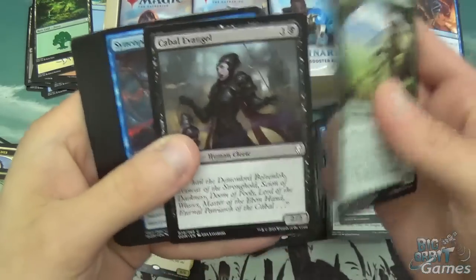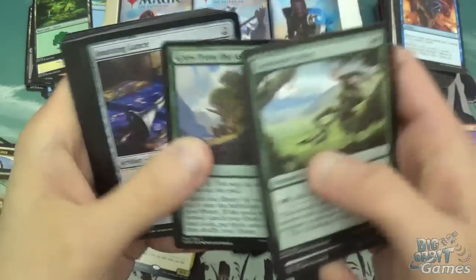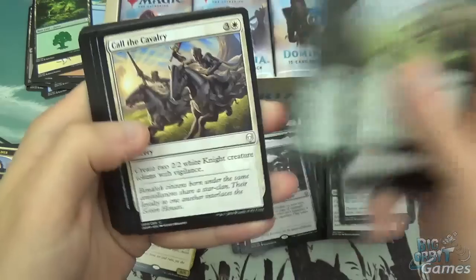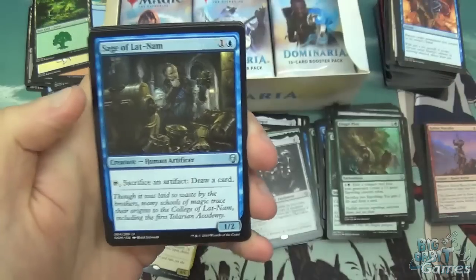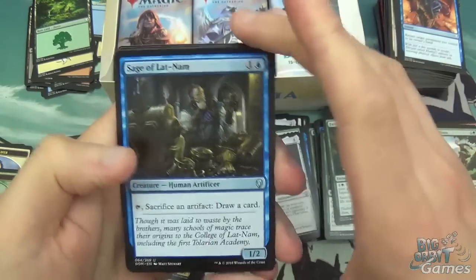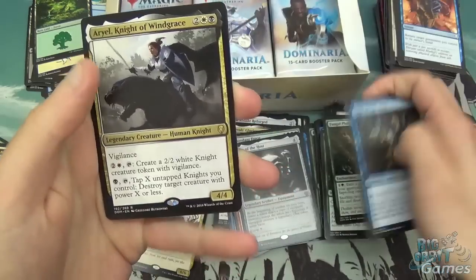Llanowar Envoy, Cabal Evangel, Syncopate, Serra Disciple, Skirk Prospector, Grow from the Ashes, Jousting Lance, Baloth Gorger, Call the Cavalry, and finally Power Stone Shard. Then we've got the Sage of Lat'Nam, Juggernaut, Goblin Barrage, and another Ariel. That's a nice quick pack.